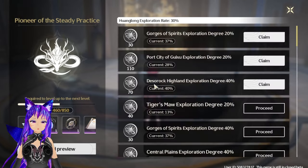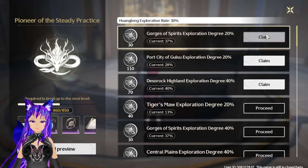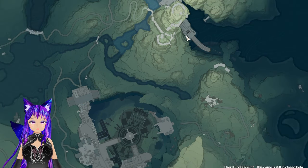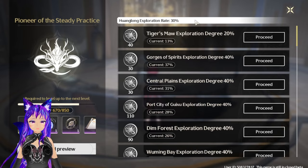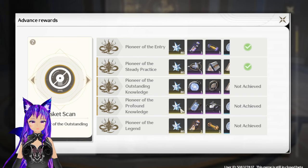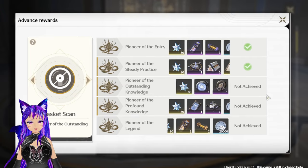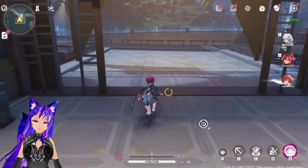There is also an exploration progress system that shows you your progress. You can claim rewards to level up your exploration ranking and get items from it. The rewards include asterite and some materials.